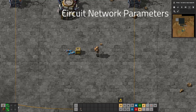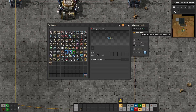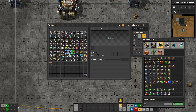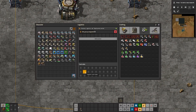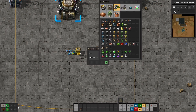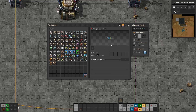We can also parameterize circuit conditions. I'll hook things up with green wire, select the inserter, and set it to be enabled or disabled by a circuit condition — gears, less than 300. Now if I take a blueprint of this and hit parameterize, I have the two things from the circuit condition: the gears and the number. If I set these as parameters and place it, I have the two dialog options. So I could say iron sticks and 200, and the condition becomes 'iron sticks less than 200'.